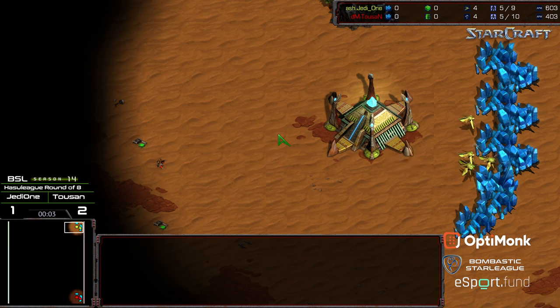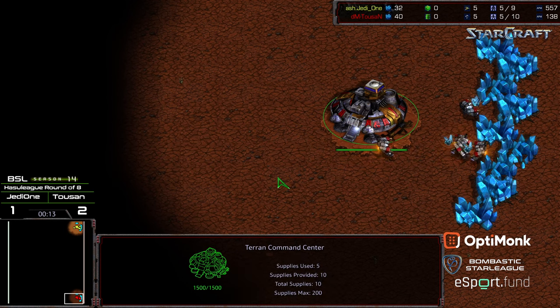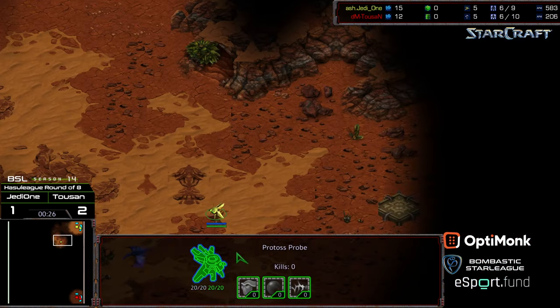Welcome to another commentary done by Diggity Upper End Corner. We have Jedi 1 starting as the yellow Protoss in the bottom right end corner, and Tucson starting as the red Terran. This is game 4 between Jedi 1 and Tucson. Tucson is up 2-1, and this is BSL Season 14, round of 8. If Tucson wins this match, he will advance to the round of 4. If Jedi 1 wins this match, we will see a game 5.